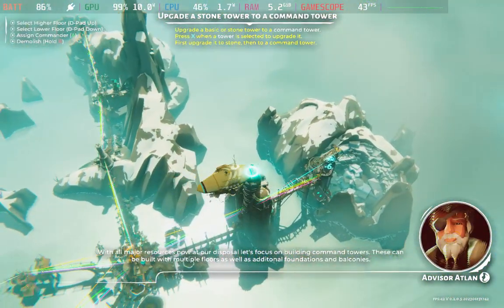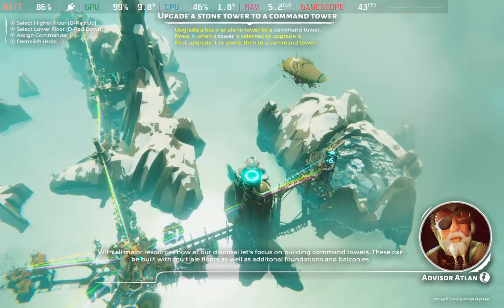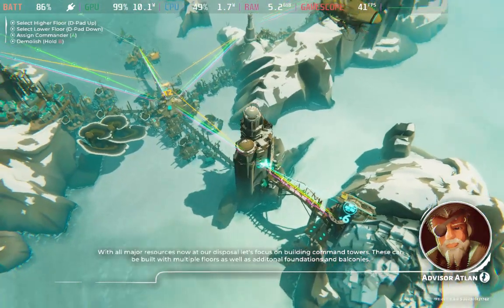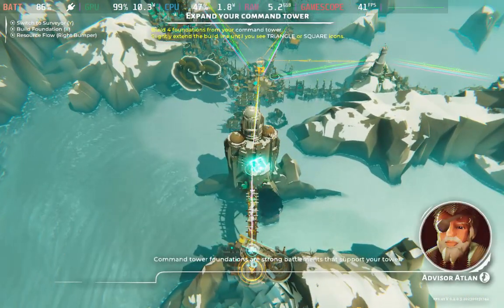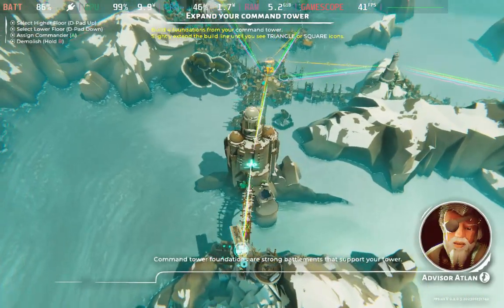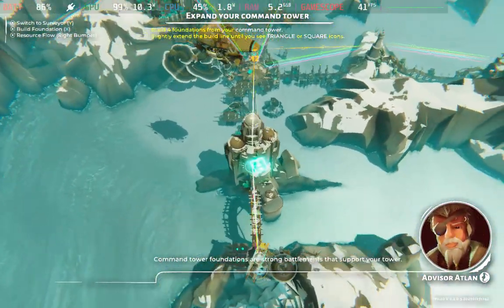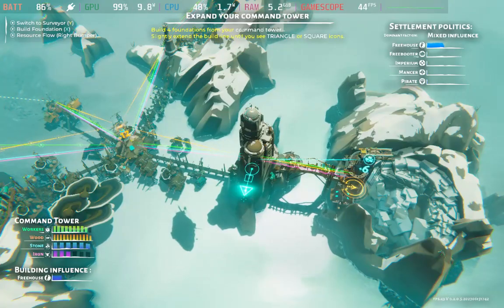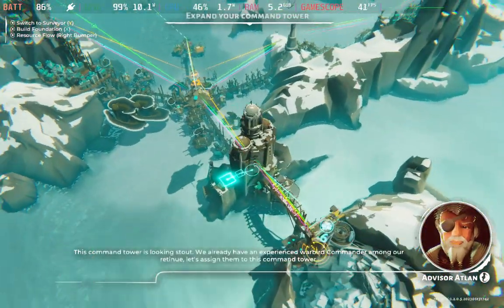Command towers can be built with multiple floors as well as additional foundations and balconies. Command tower foundations are strong battlements that support your tower. This command tower is looking stout.